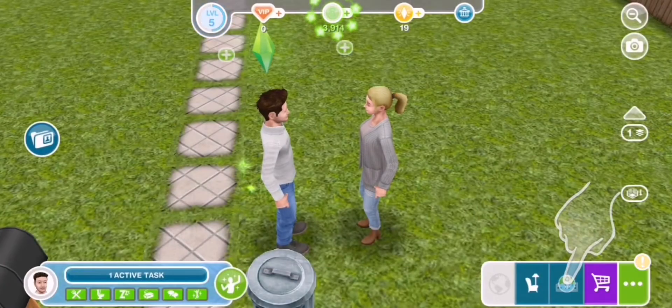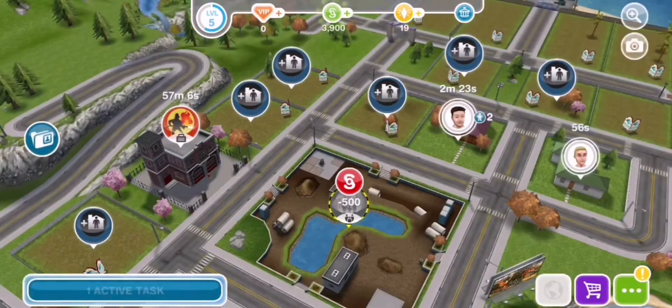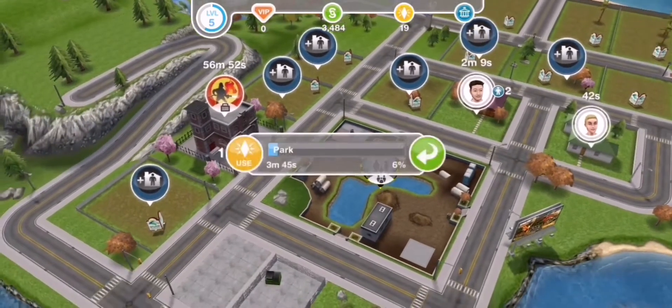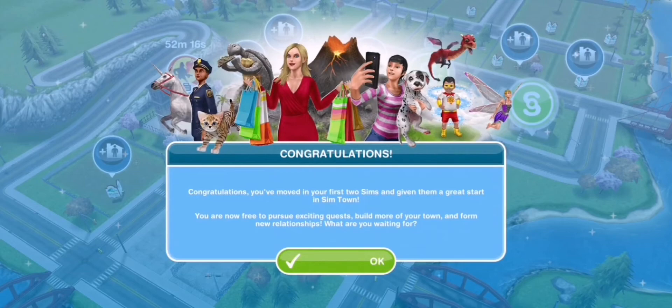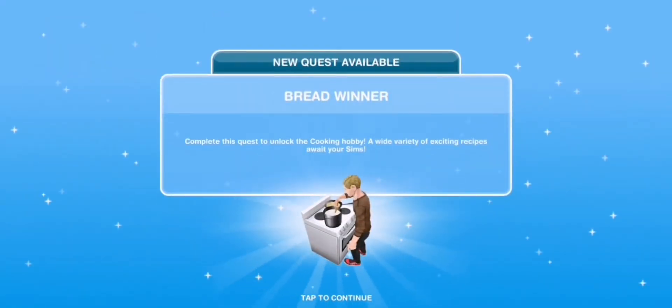Build the park — yay. Build. I'm not gonna spend a diamond on that. I'm not trying to waste anything. See you in three minutes. It's been three minutes and the park's ready. I've officially finished that quest.